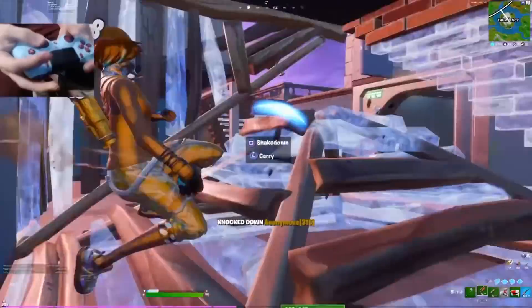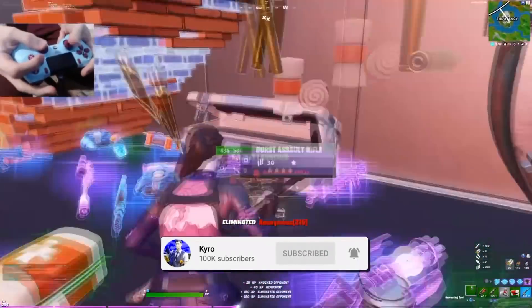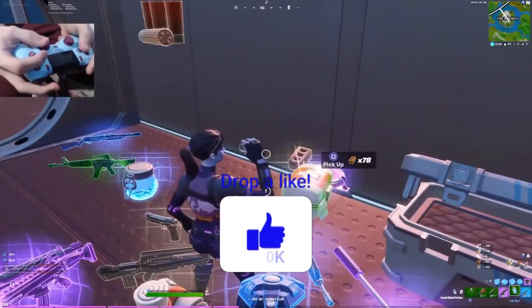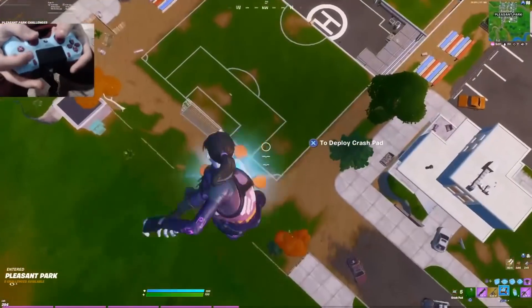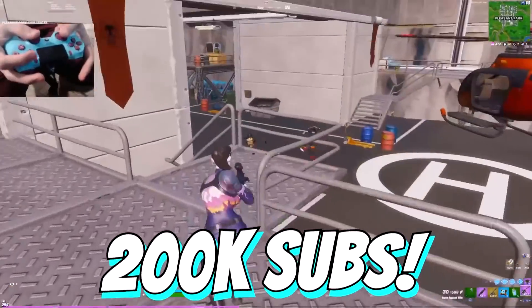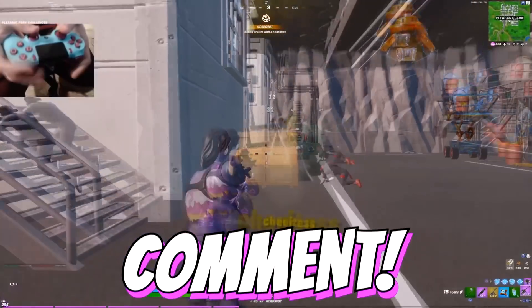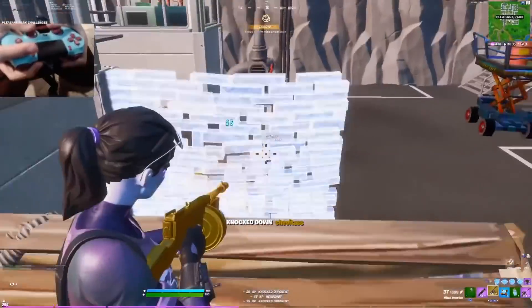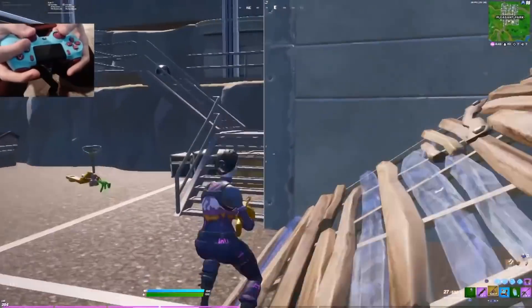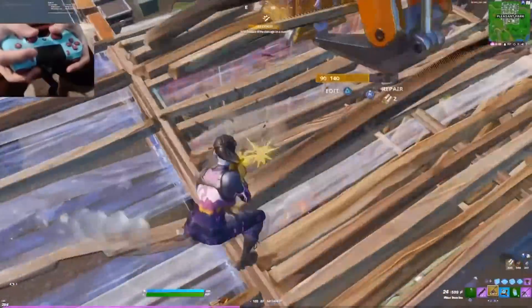That is my list for 30 tryhard items you need to buy in Season 6. I hope you guys enjoyed this list — it is definitely one of the longer videos on my channel. If you are brand new, remember to hit that subscribe button; we are on the road to 200,000 subscribers. Hit that like button as well, and remember to comment your favourite item in the game at the moment. Thank you so much for watching — remember to click one of the videos on your screen right now, and I'll see you all in the next video.